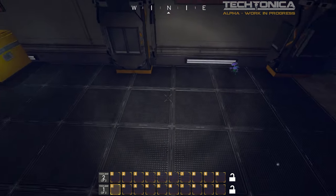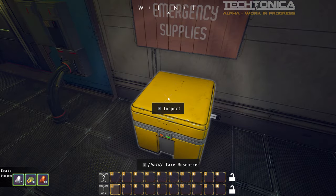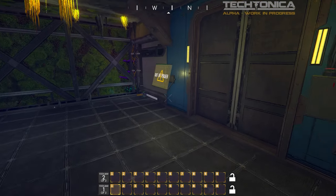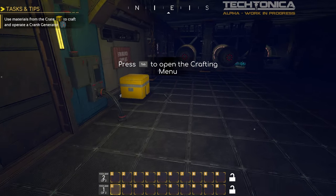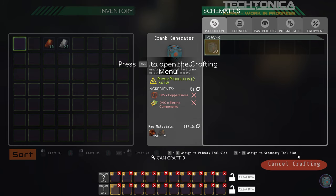We got to start off — we're in a bit of trouble here. Structural integrity fail. There are emergency supplies — some basic items: copper frames, electronic components, some ingots. What do we gotta do here? Out of power, door's unpowered. Tab to open the crafting menu. We've got a crank generator that produces 64 kilowatts of power. I think we can build one of these — and we have the components for it!